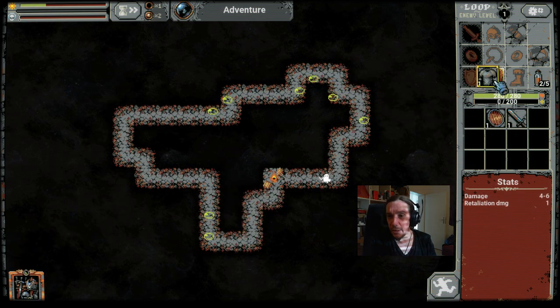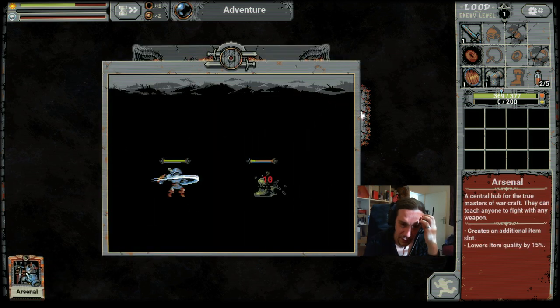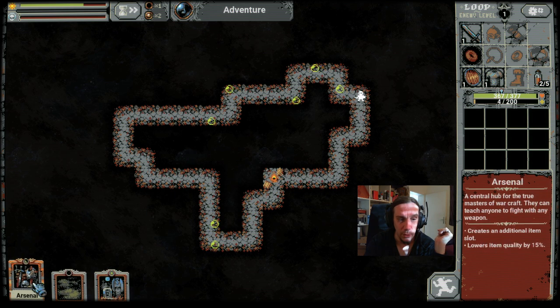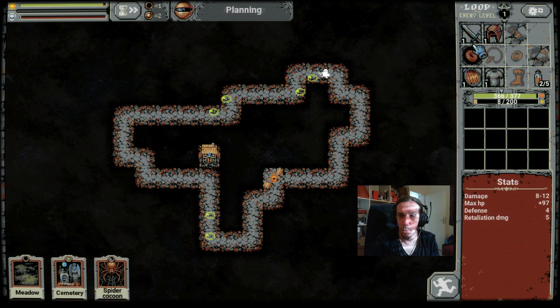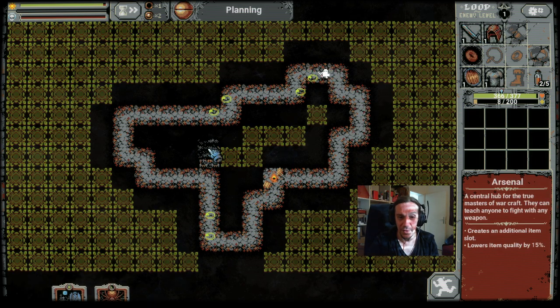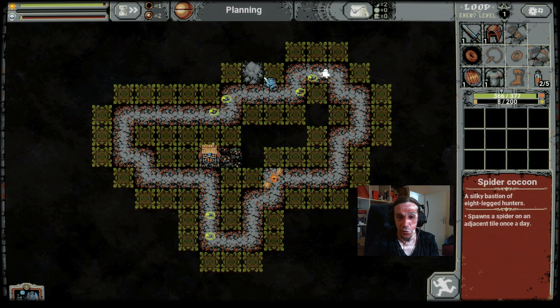Once we start here, we just press on and kill some slimes — things that a beginner adventurer does. Most importantly, let's put up the arsenal so we unlock the helmet slot. The helmet is a really important part of the strategy, because every enemy attacking us now will take damage for that. This is so good if you're fighting against a lot of enemies.